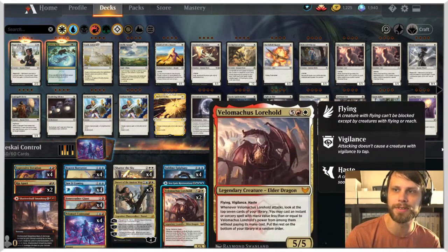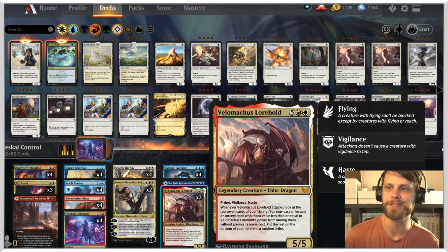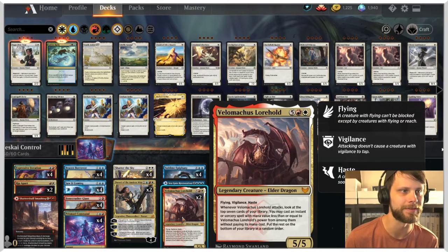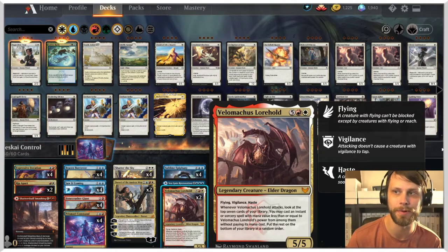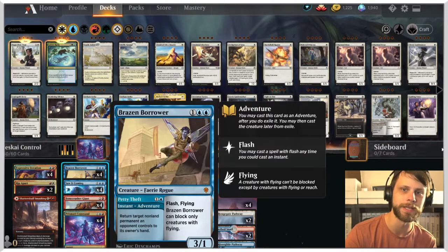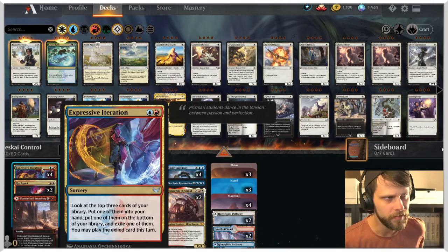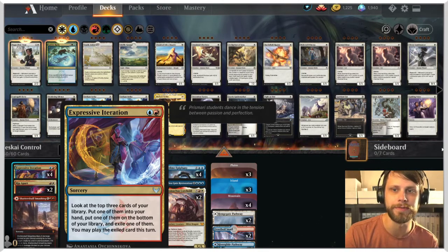The other card I really wanted to try out was Velomachus, the Lorehold Elder Dragon, which is just absolutely fantastic. Seven mana for a 5/5 with flying, vigilance, and haste. Every time it attacks, you get to look at the top seven cards and play an instant or sorcery for free where the CMC is less than the power of Lorehold. We've got quite a bit of options because we have a lot of the adventure mechanic — Brazen Borrowers, Bonecrusher Giants. We've got Expressive Iteration, one of my favorite new cards. Get to see three cards for two mana.